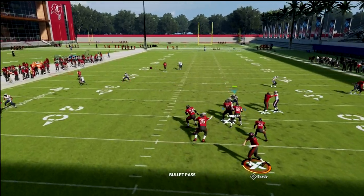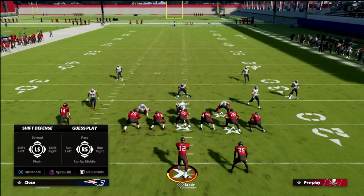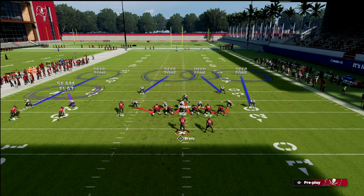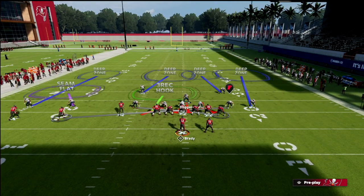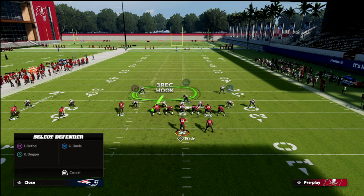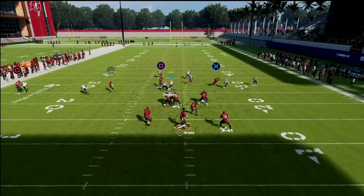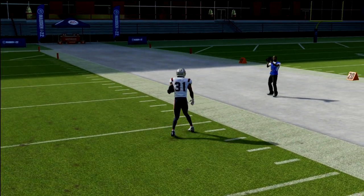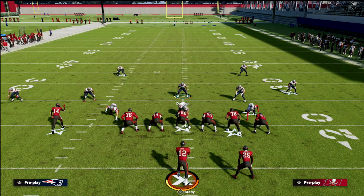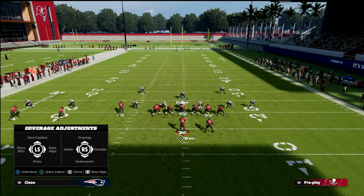If they run something like a seam-flat concept, the seam flat should carry the route all the way up — though he did break off just a little bit, so you could put that into a cloud if you want. That's basically the defense. The big keys are the outside quarter and inside quarter — from there you can adapt it however you want. If you just want to man up the cross, man the tight end, and man the slot, that's fine. The number two receiver is certainly not the biggest threat from this formation — he's probably the last option a lot of times.